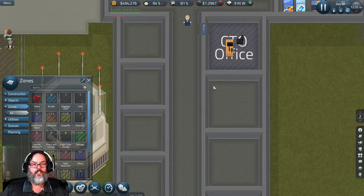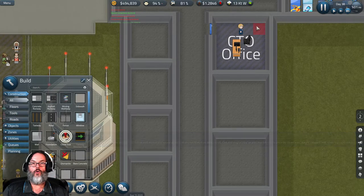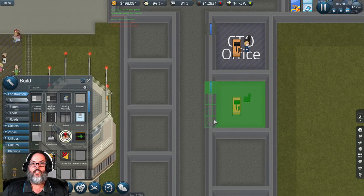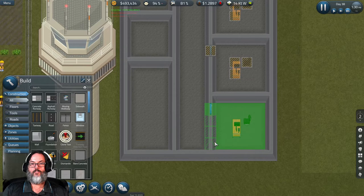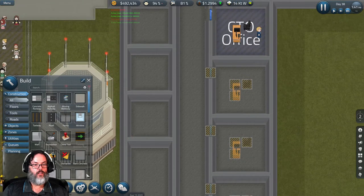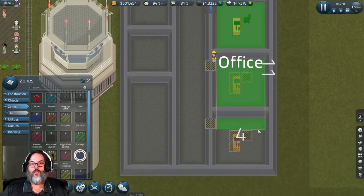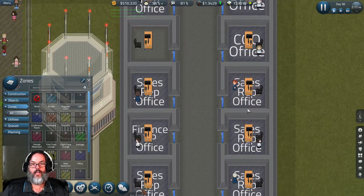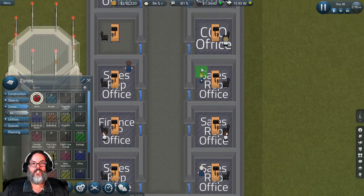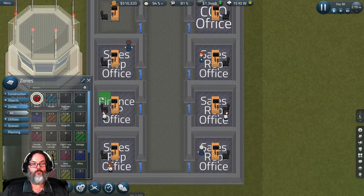We're going to do that again. I'm going to clone his office and place three more offices. While they're building, we'll zone all three offices, then come down here and de-zone my CFO and finance VP.